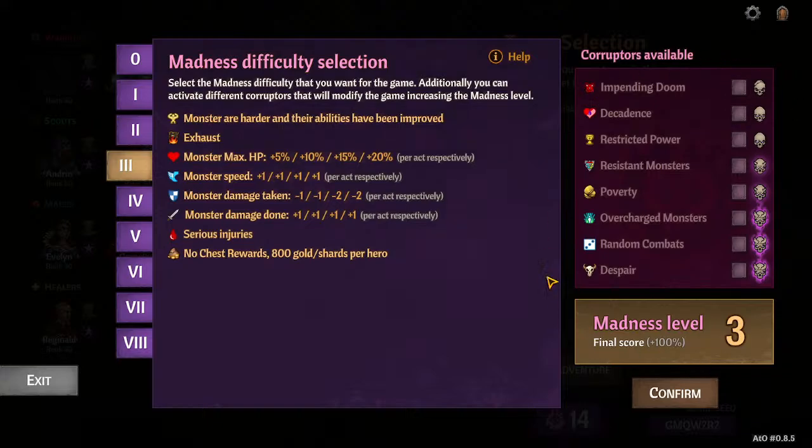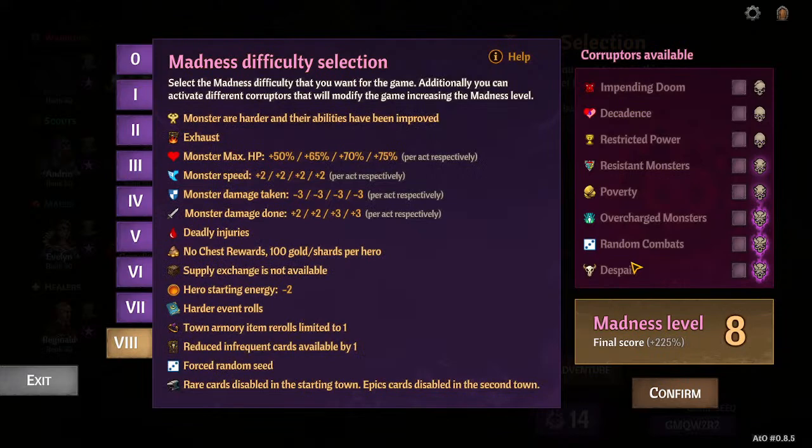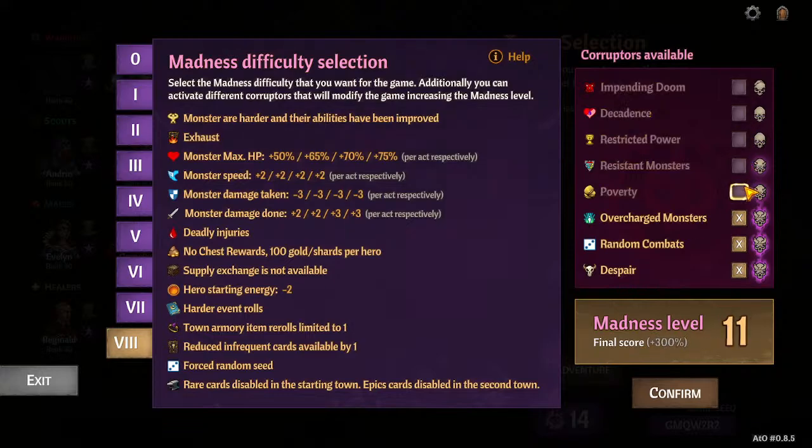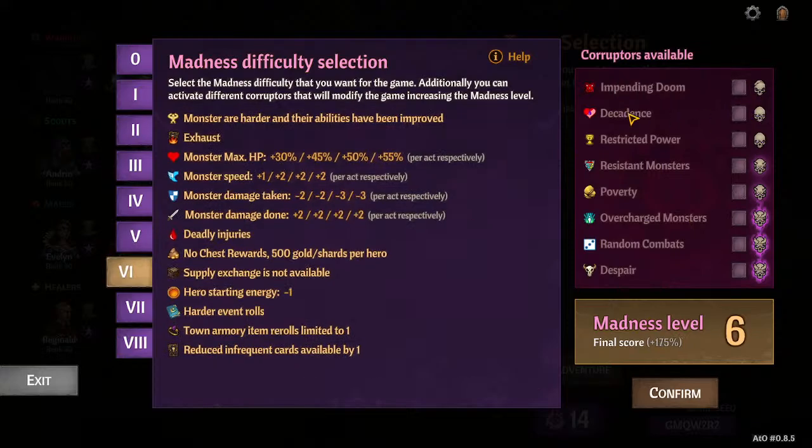Don't be afraid to just not use Decadence if you find it's nerfing a direct healing build you're playing. If you're not having fun with any of these Corrupters on, turn it off — all it's doing is increasing your score. Unless you're going for score, you have to be on max difficulty for score to matter, since there are no scoreboards for each difficulty, only overall. So if Decadence is affecting your run, just don't take it. But if you want fights to feel like the monsters aren't hitting you hard enough without increasing their strength on the base scale, go ahead and do Decadence.